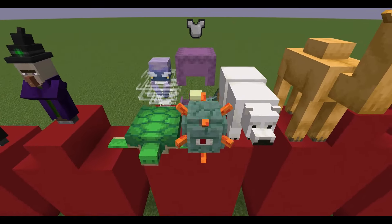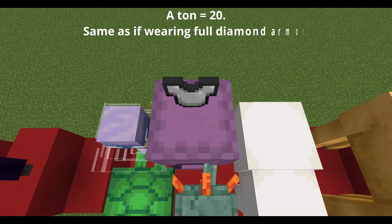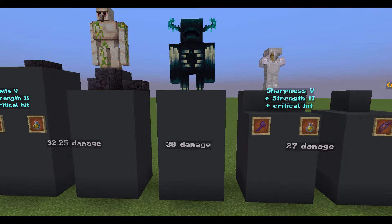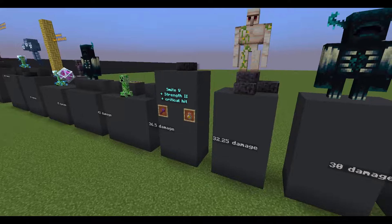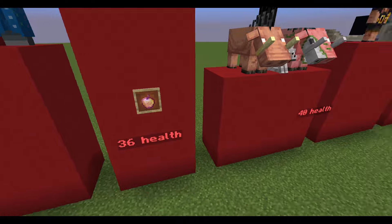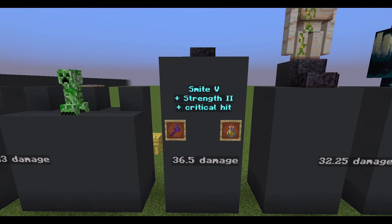Mobs up here always have thirty health. A Shulker gets a ton of defense points, but only when it's closed. Mobs down here have a maximum of thirty health. Warden's melee hit deals thirty damage. Camels and Illusionaires have thirty-two health. An Iron Golem deals a maximum of thirty-two point two-five damage on hard difficulty. After eating an enchanted golden apple, a player has thirty-six health. A critical hit with a Netherite axe with Smite 5 and Strength 2 deals thirty-six point five damage, but only to undead mobs.